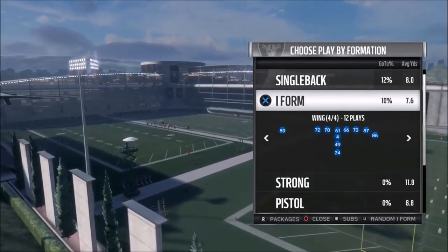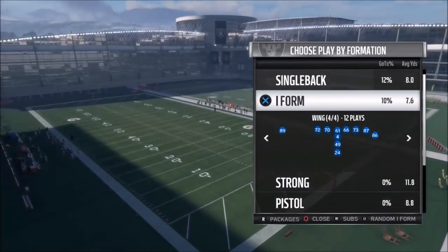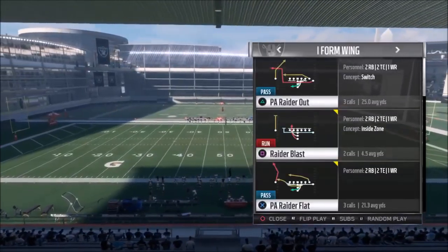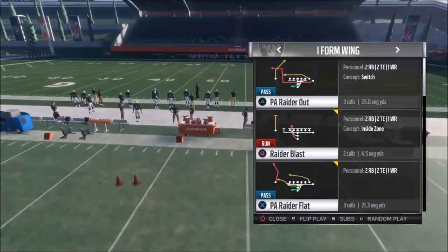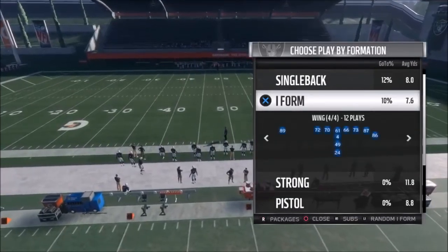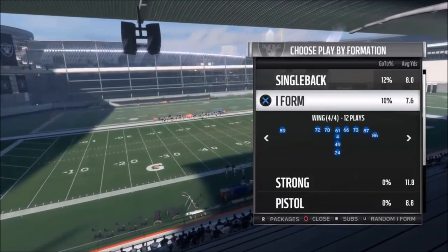There are some really good plays in this formation. This I-Form Wing formation is one of my favorite formations out there. I put a couple plays out from the Green Bay Packers a while back. I don't typically use the Raiders, but there are some really good plays if you use custom playbooks. I have some Packers plays out of this and now I'm going to have some Raiders plays out of this. I'm in a franchise league now so I have all of these plays from both in my custom book.